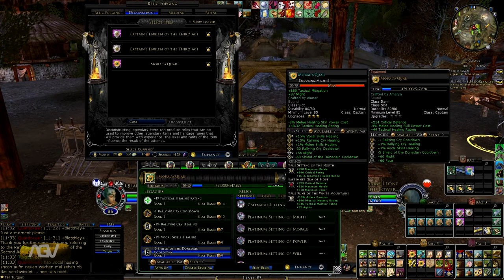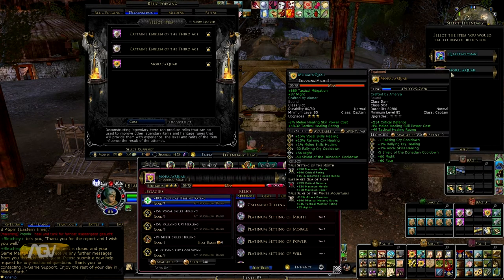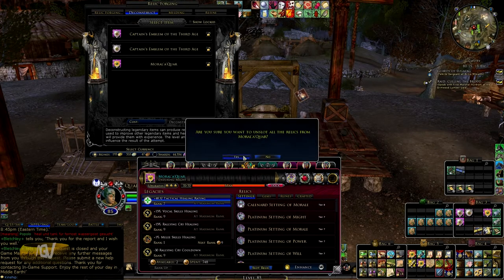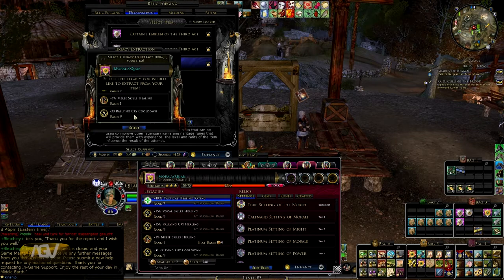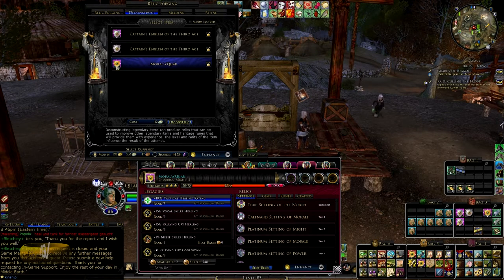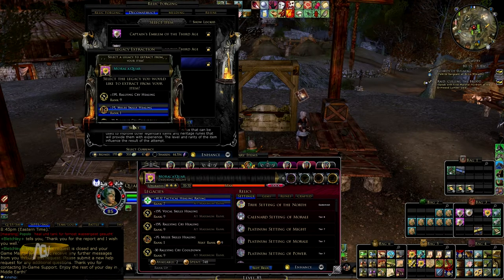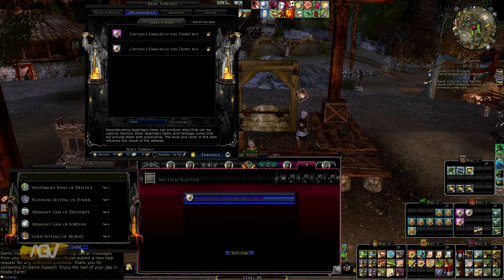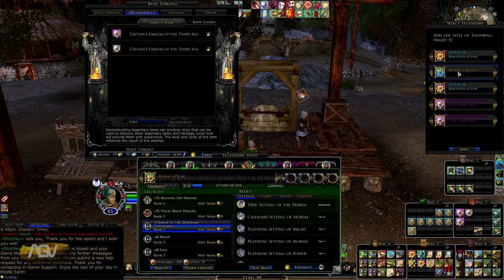I got it back in my inventory, so now I can use the relic removal scroll to get the three relics out. The handcrafted relic is always gone - you don't get that back, but you can make it once a week. Now we get the relics out, then destroy it again to get another legacy, another experience bubble, and some relics and gems. You can do the GM restoration three times a year - this time I just did it to show you how it works.